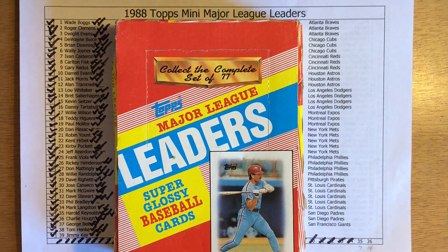Hey there, it's CJ Willy and I'm cracking a pack today. I'm back with pack number 35 in my 1988 Topps Mini Leaders box. I'm trying to see how many packs I have to crack to get all 77 cards in the complete set. I've included the link to the preview video in the description below, which gives a little explanation on the set and the highlights of what I could pull in cracking these packs.